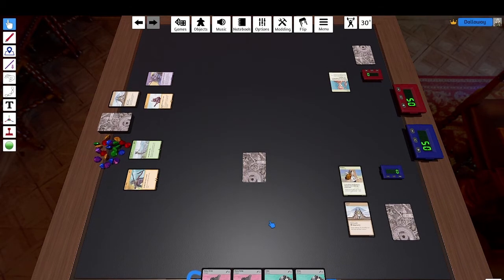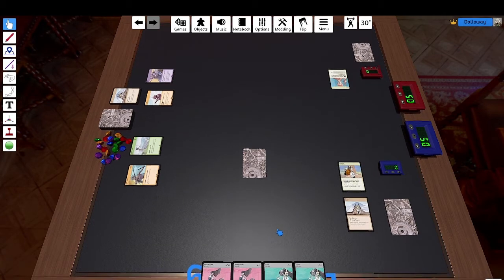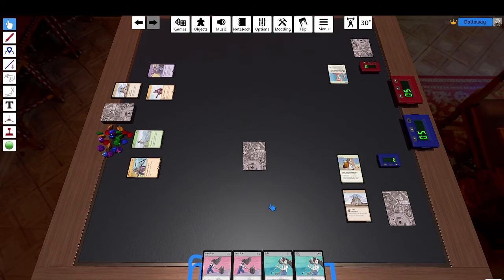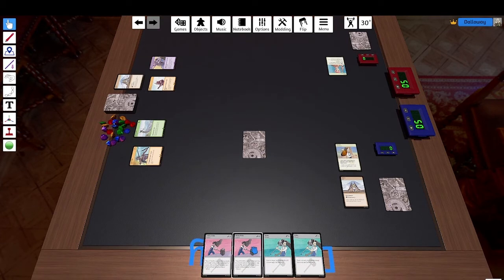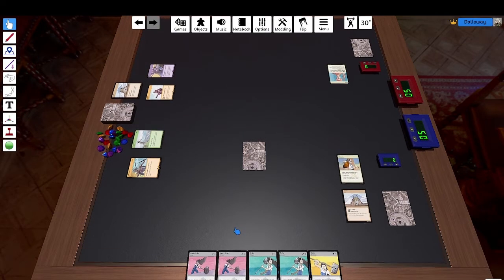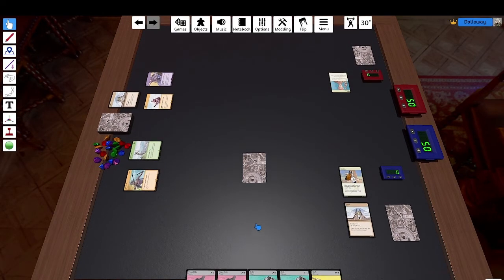The next phase is the attack phase. Because I am the first player and just started, and my opponent didn't have any opportunity to lay down a defense setup, I skip my attack phase — I cannot attack and have to wait until next turn. In the draw phase, I set all my modifications to ready, so all modifications I've used will be set upright and be ready for next turn. I draw until I have five cards in hand, so I draw one, putting my card count to five. That's my turn.